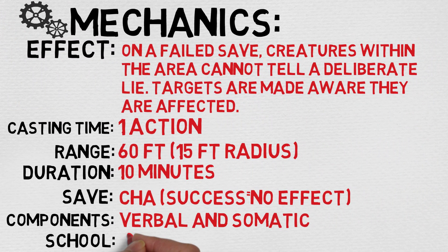Let's take a look at the spell's mechanics to figure out exactly how it works. The effect at a glance reads: on a failed save, creatures within the area cannot tell a deliberate lie, and targets are made aware that they are affected. The cast time is one action, the range is 60 feet, but the actual area of effect is a 15-foot radius sphere, which is actually pretty decent. The duration is 10 minutes, and this is not a concentration spell — hallelujah.